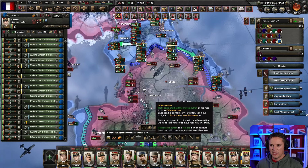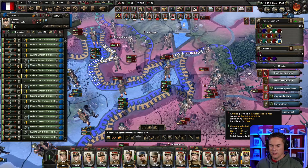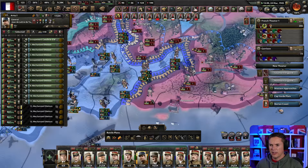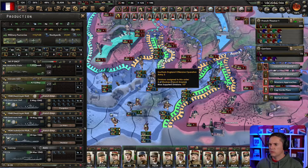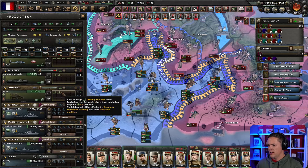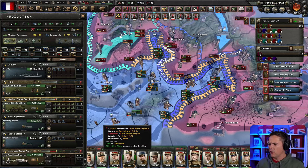It is always scrappy trying to get into countries like this. Let's see if we can take London — I think we probably can, it doesn't look like it's that well held. Let me get some mechanized stuff up here and I think we're going to just take a direct assault on London. Synthetic oil experiments — nice. What's this? That's out of date.